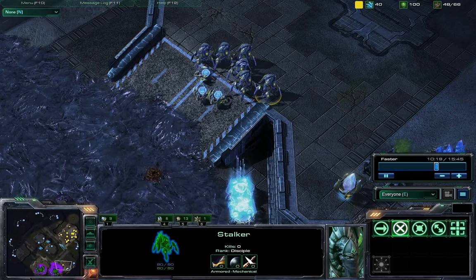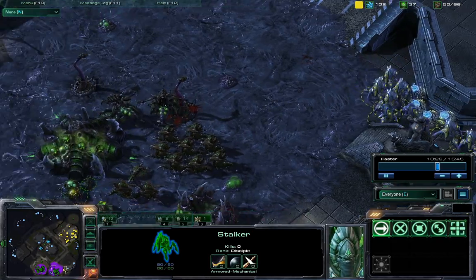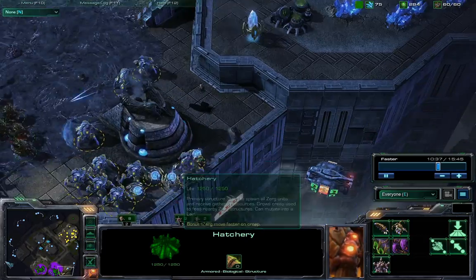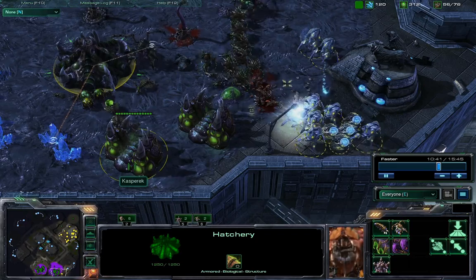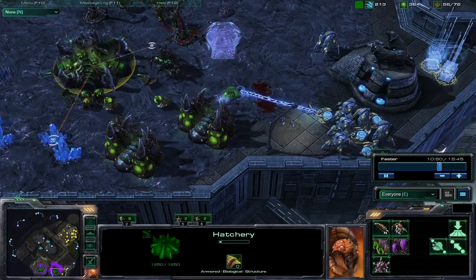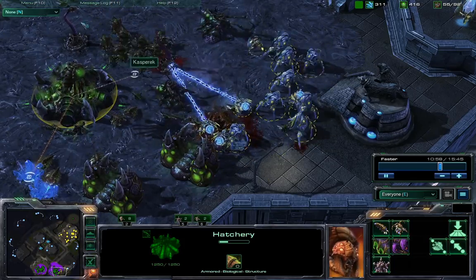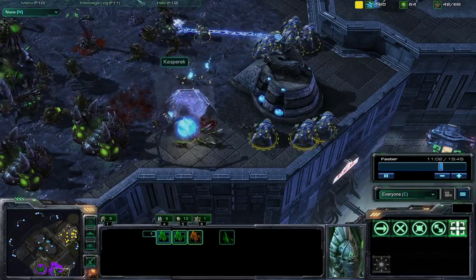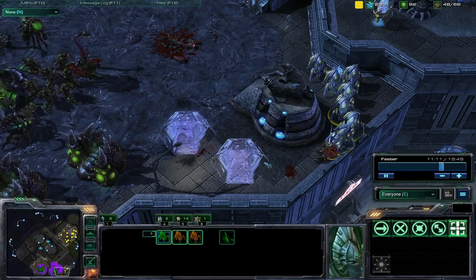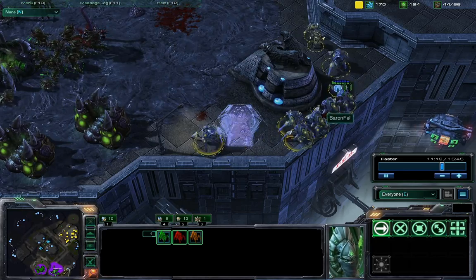Protoss has stronger units individually, but with this supply differential and the fact that Zerg has a second expansion while Protoss is stuck to one, it's going to be very hard for Protoss to come back economically. He does not succeed in this push. Protoss decides to engage again from the south — this time from the south is what he should have been doing from the beginning, as the spine crawlers over there aren't able to attack in this direction. However, he suffered too many losses at the beginning of the push due to the spine crawlers.